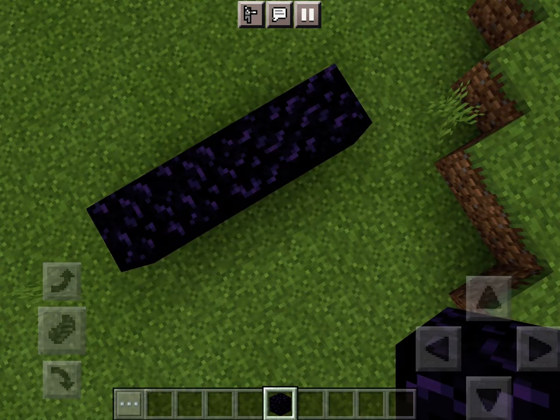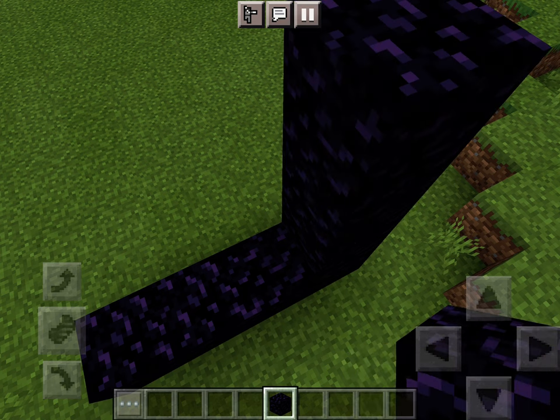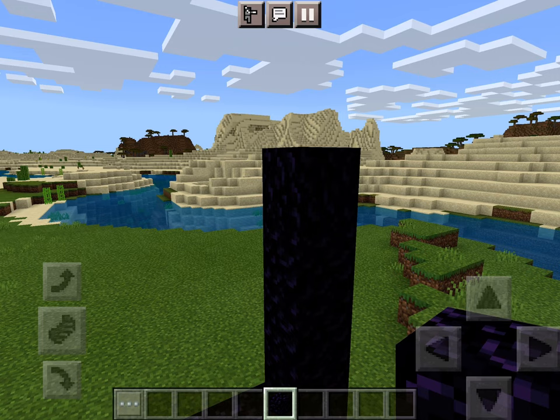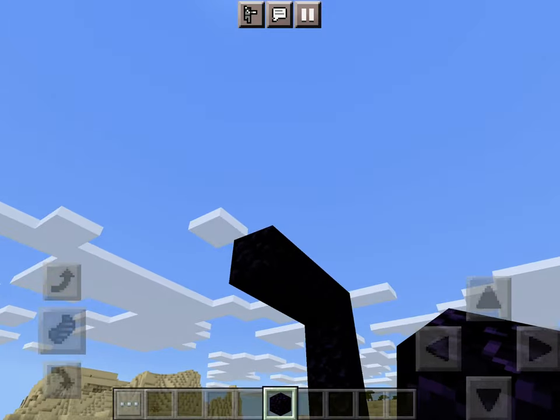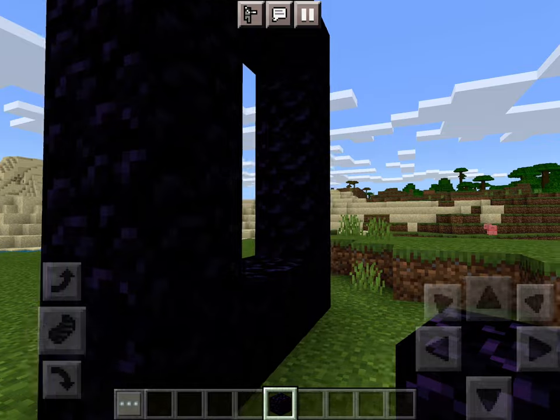What you want to do is tap on the left block and go up one, two, three, four — actually four blocks high. Then on the right side, go one, two, three all the way down.